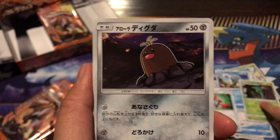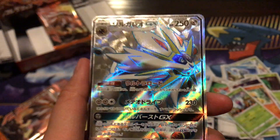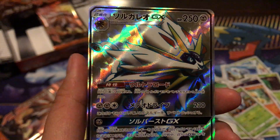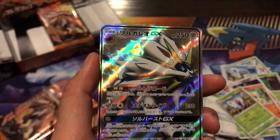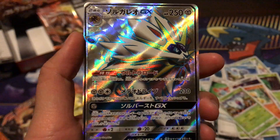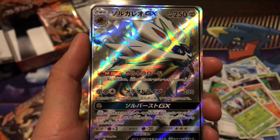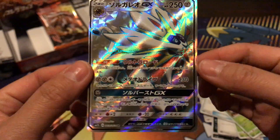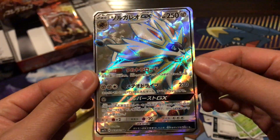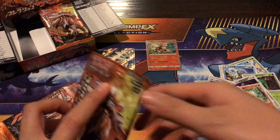We have a Metapod, an Alolan Diglett with the hair, Makuhita, Butterfree — and oh my gosh, guys, we got a Solgaleo Full Art! Wait, it's not just a Full Art, it's a Hyper Rare! We got a Solgaleo Hyper Rare! It's beautiful — I can tell it's number 63 out of 60, so it is a Secret Rare. That is amazing!